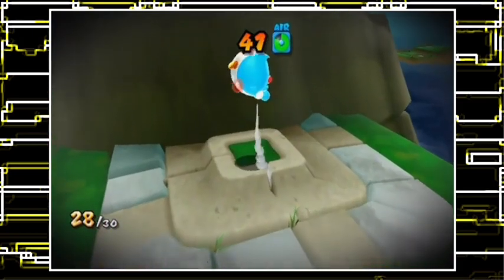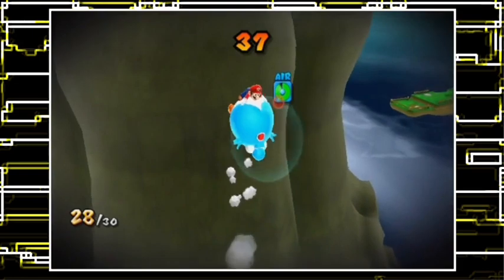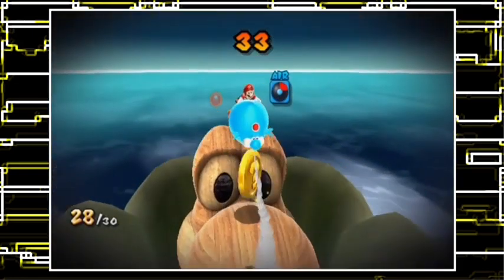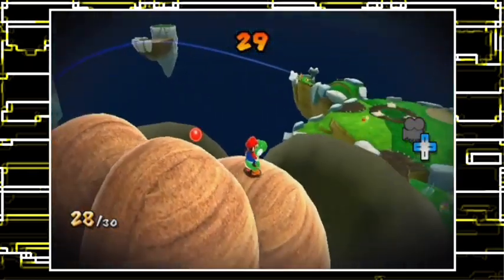The last one has to be on top of the Yoshi head! Up and go! We've got a coin — I'll take it. Can I cancel this? I don't think I can. And the launch star has appeared.